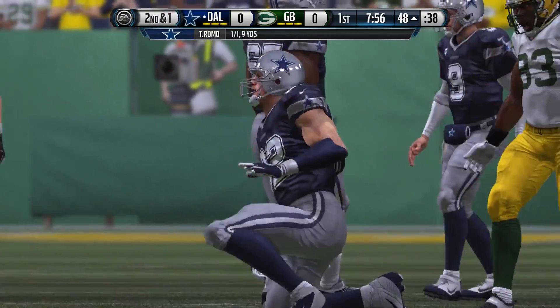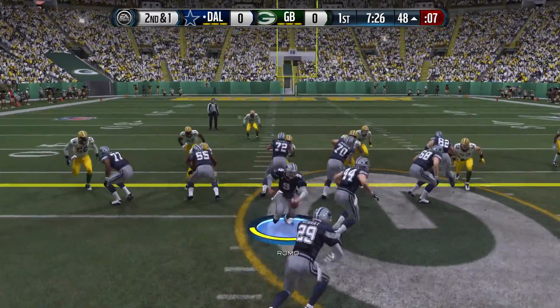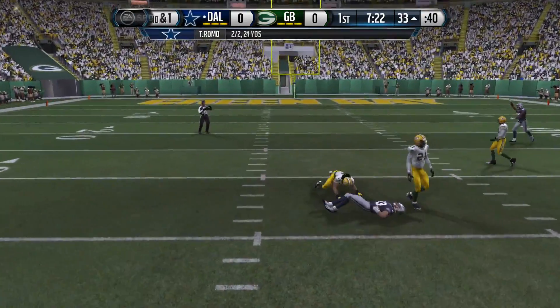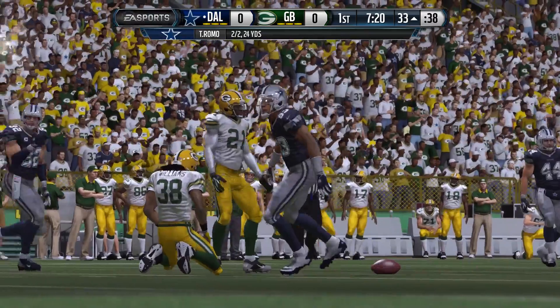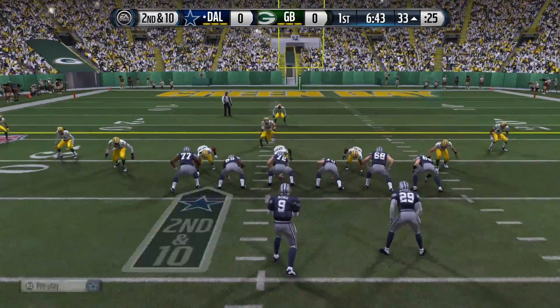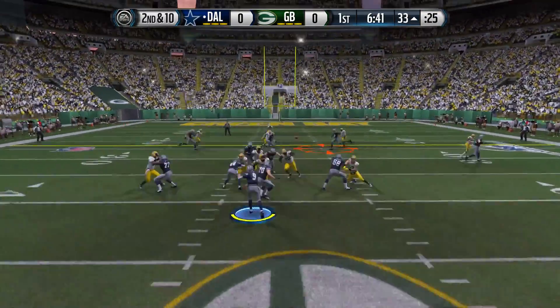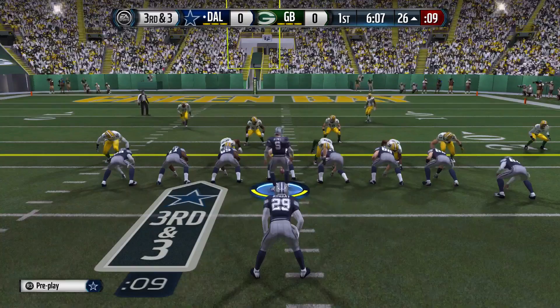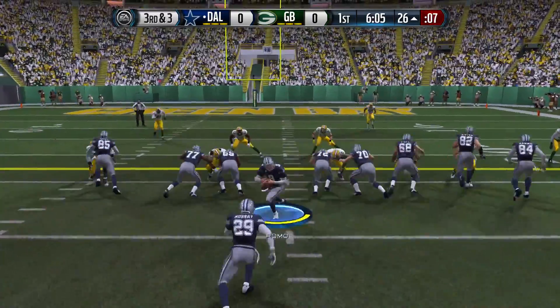Romo out of the shotgun on first and ten is going to find Jason Witten, who adjusts to that ball and makes the catch. He'll be just a yard short of a first down. It's play action, and a great one-handed catch by Terrence Williams showing off his skills right there — no doubt about that catch, he stuck it one-handed. Second and ten now, and Romo over the middle is going to find Harris, who hauls that in, making this third and manageable.